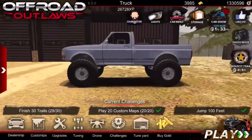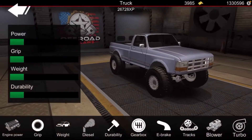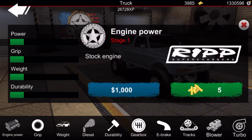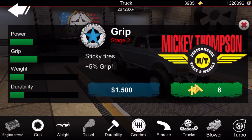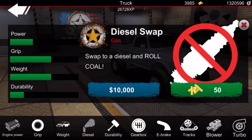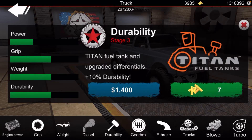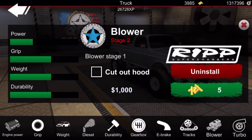Now, after you have that all done, go to your upgrades. Do it in any order you want, but I would say upgrade the engine twice — just do it twice. Skip the diesel because that's $10,000. Do the upgrades two levels each. E-brake, if you want it, you can put that on. Then with the blower, do it two levels for just extra power.